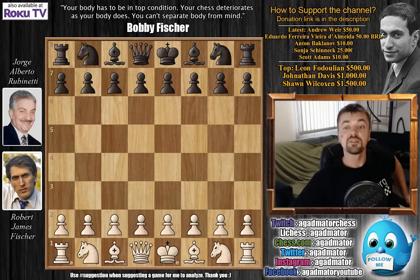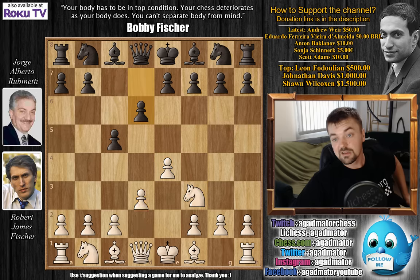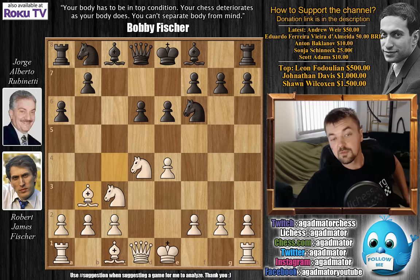Fischer has the white pieces and opens with e4. We have c5, knight to f3, d6, d4, c captures, knight captures, and knight to f6, knight to c3. Here e6 is played, going into the Scheveningen variation of the Sicilian Defense. Bishop to c4, the Sozin variation — Fischer's favorite variation. Then a6 and the immediate bishop to b3.